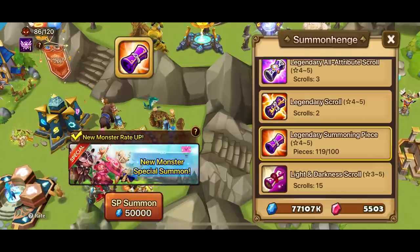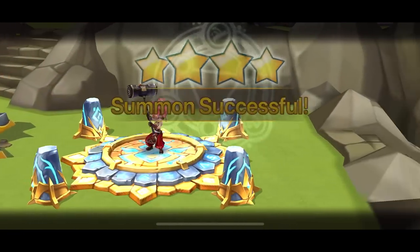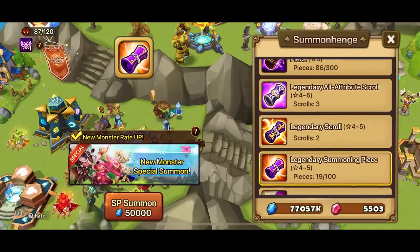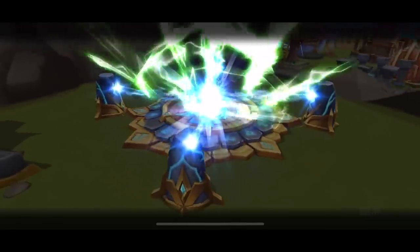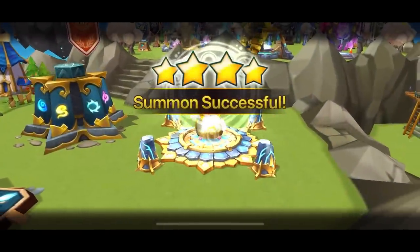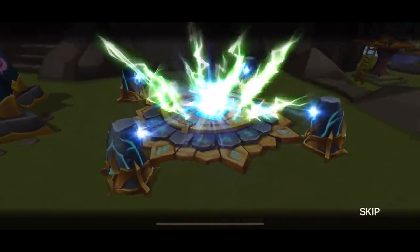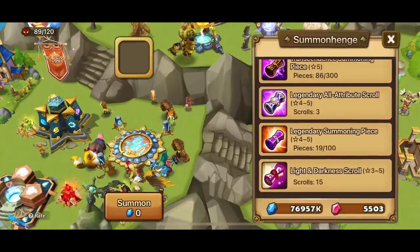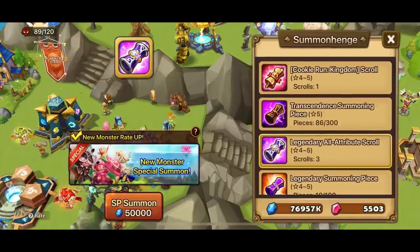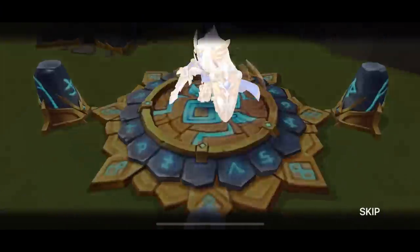We've got 19 light and dark scrolls but first let's do legendary summons. New Monster Special Summon button — let's go! We got the older monster Hip Meow — usable, but maybe they'll get some buffs.